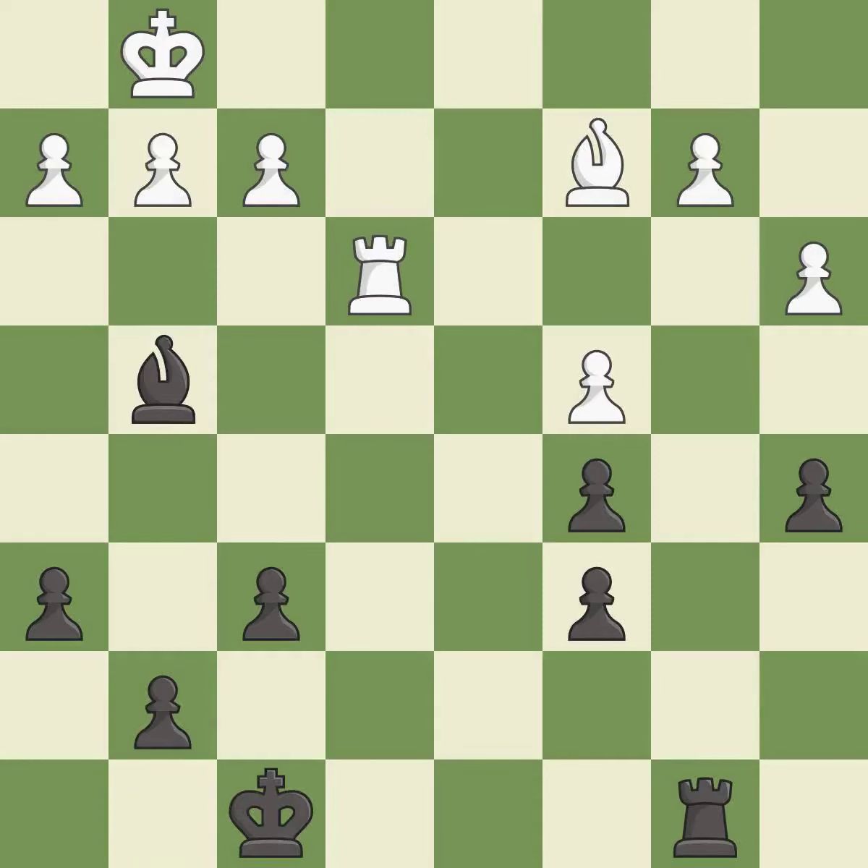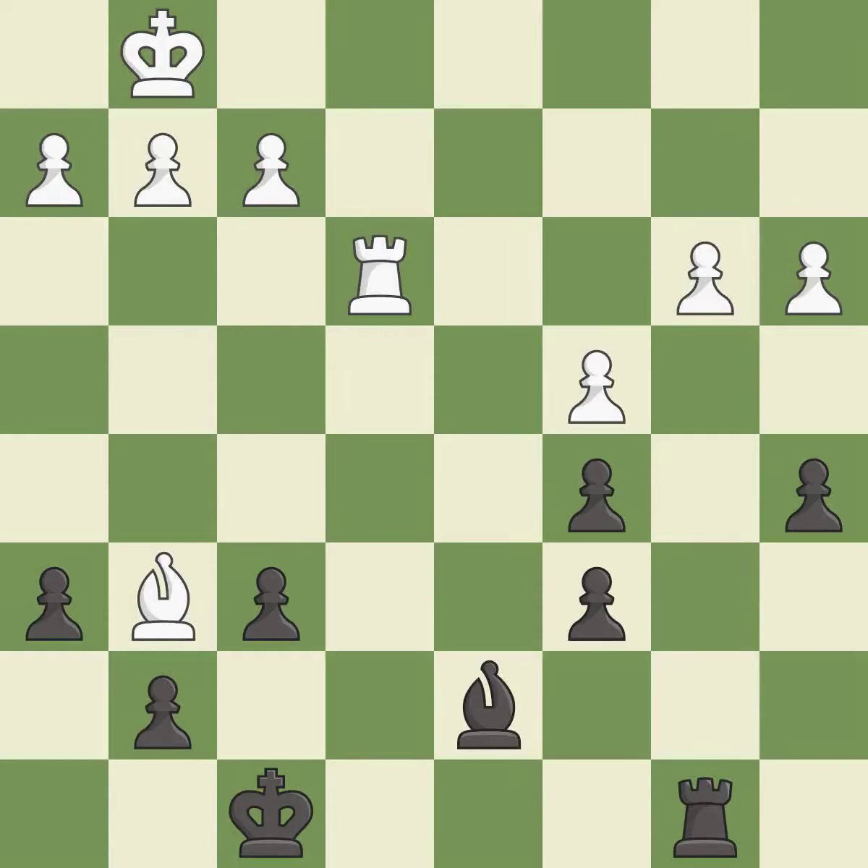Recaptures. This threatens to activate a rook by getting it to the 7th rank. This is the start of the endgame and black is equal — it is best. This stops the opponent from being able to activate a rook by getting it to the 7th rank — it is best. One of the best moves — it is excellent. This move puts the pawn on a safer square — it is good.